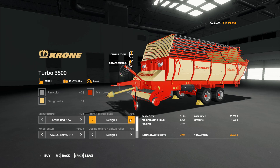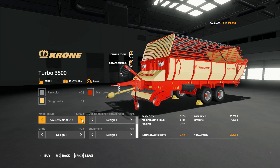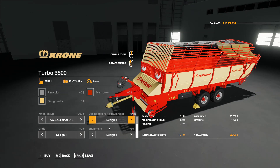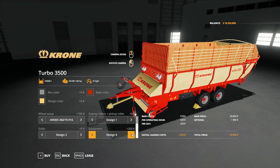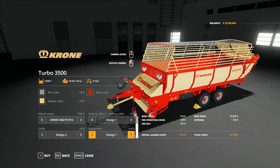The design pickup plate can be changed to about six different options. Wheel options have about five choices - kind of crazy. Roller pickup options give you four different options, just changing the front pickup. Moving down to grids, you can change color options there as well. Equipment options change the top piece - you have about seven different options for how you want the top piece to look.